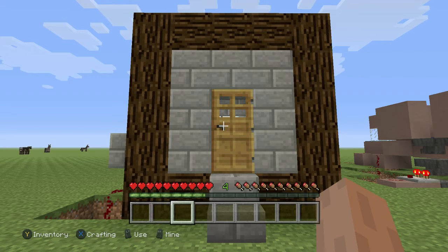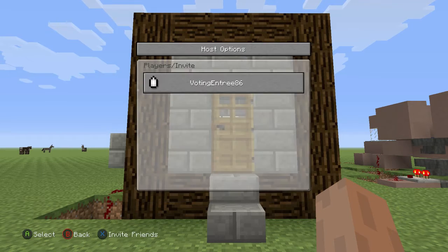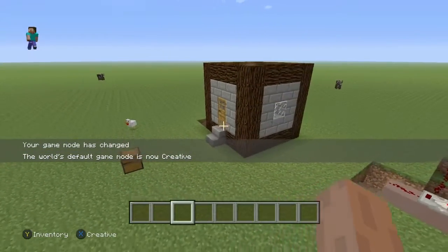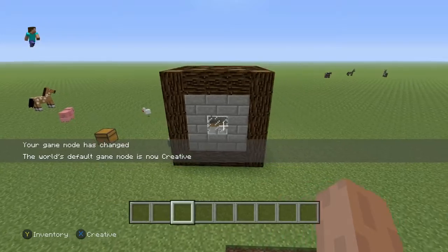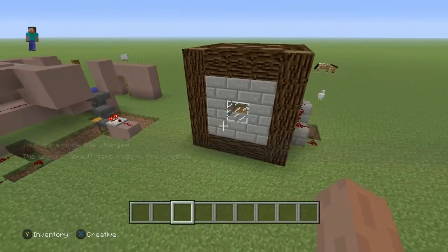How's it going everybody, today I'm going to teach you how to set this trap on your friend's house. I'm going to switch back into creative mode and show you what it looks like. So now you guys can see what this looks like — it's just an ordinary house with a few pieces of redstone on this side coming up here, right here.